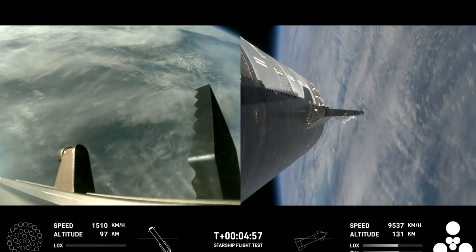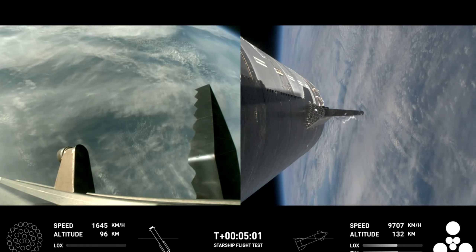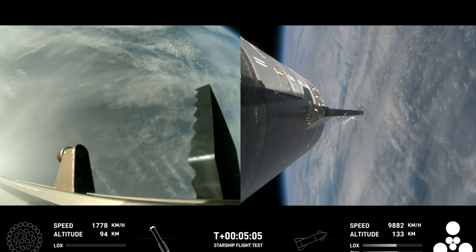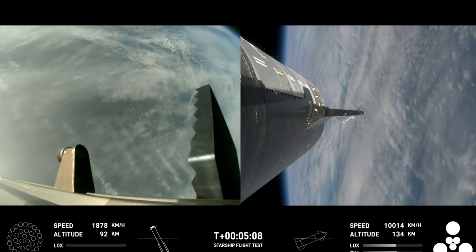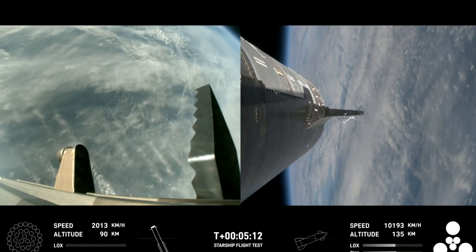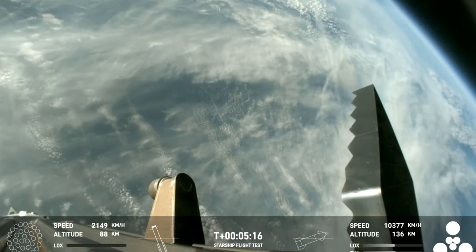The next one will be the landing burn, where all 13 center engines will initially ignite and then transition into a three-engine burn to help slow it down. As a reminder of the stage one test objectives, we're looking for controlled ascent, which we have so far, stage separation — gorgeous, we cruised right through it — as well as a nominal trajectory, which is good news, telling us that the path that Starship is on is good.